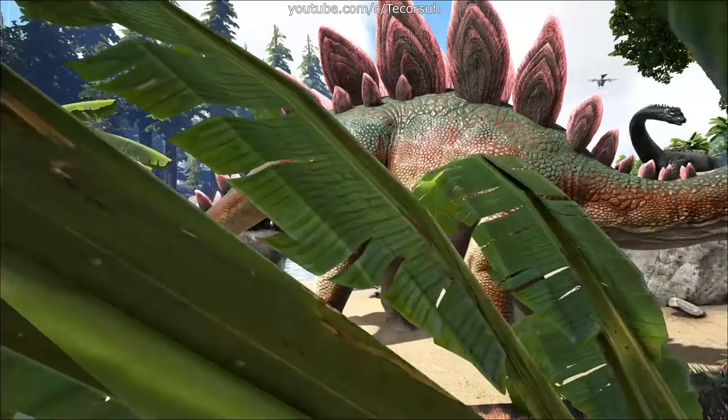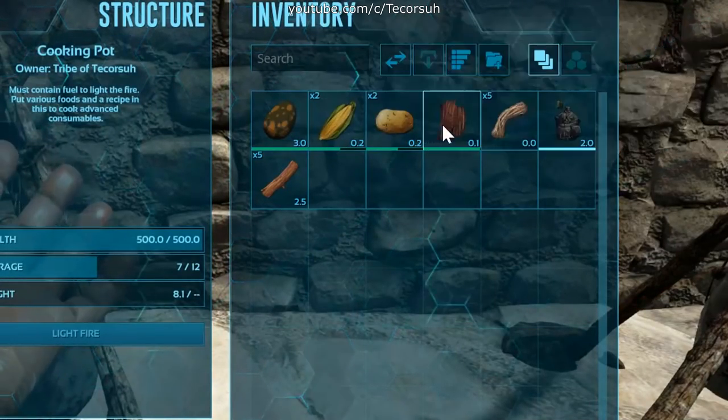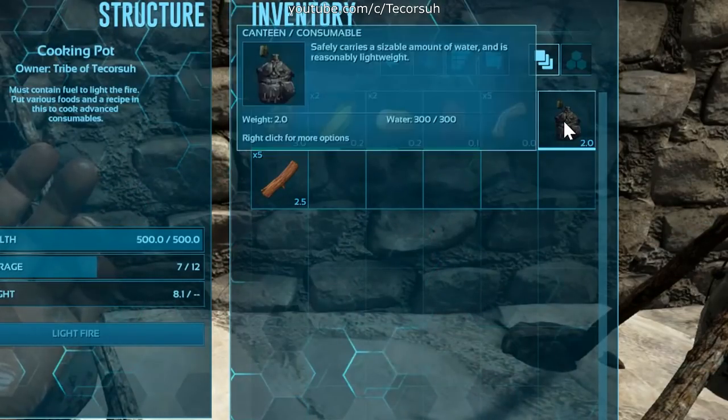The recipe for regular kibble is 1 medium egg, 2 long grass, 2 savor root, 1 cooked meat jerky, 5 fiber, and 1 water.